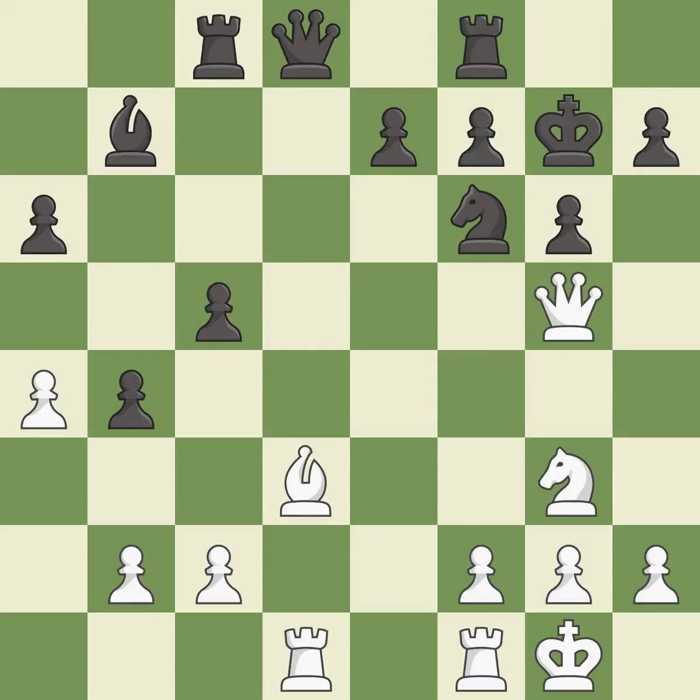This threatens to reveal an attack on a queen. This prevents the opponent from being able to kick a bishop. It is good. The rooks can see each other now, allowing them to provide mutual defense. This is the only move that works. This prevents the opponent from being able to reveal an attack on a queen. It is a great move.